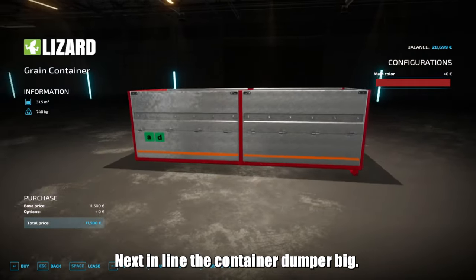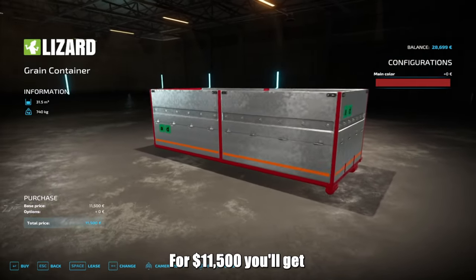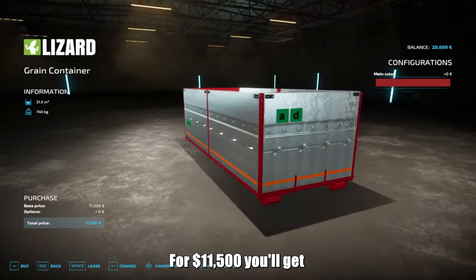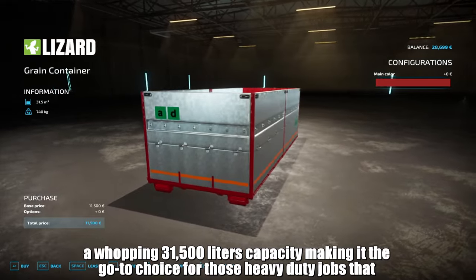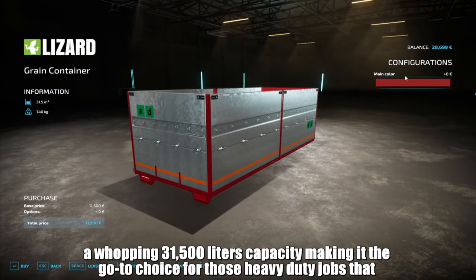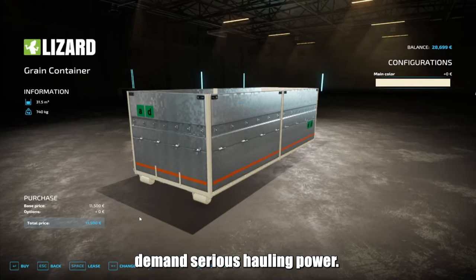Next in line, the Container Dumper Big. For $11,500, you'll get a whopping 31,500 litres capacity, making it the go-to choice for those heavy-duty jobs that demand serious hauling power.